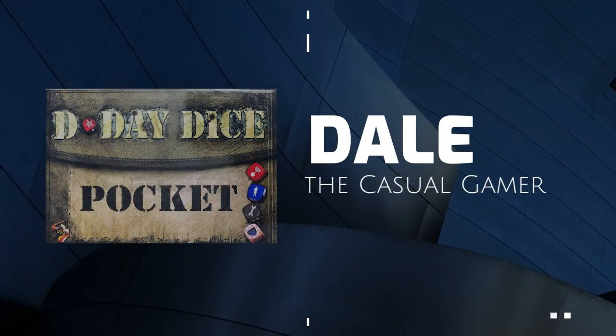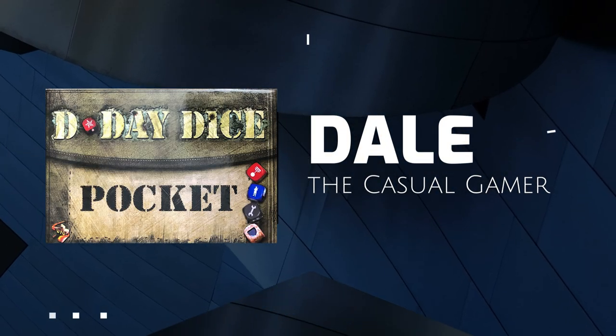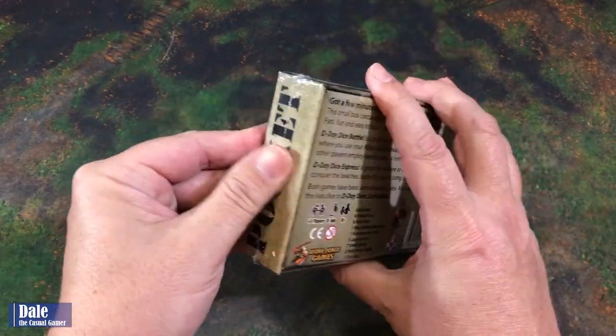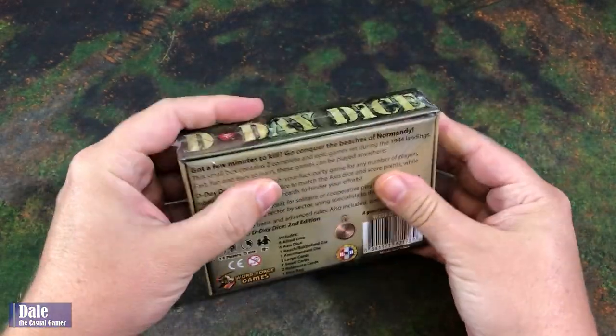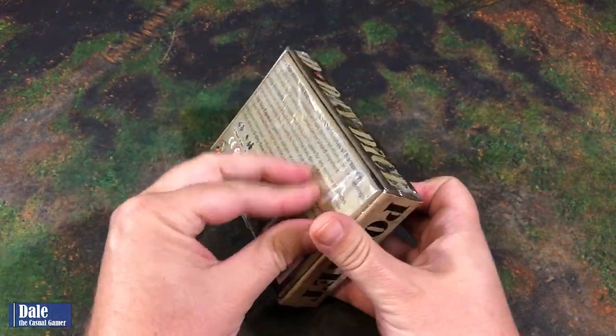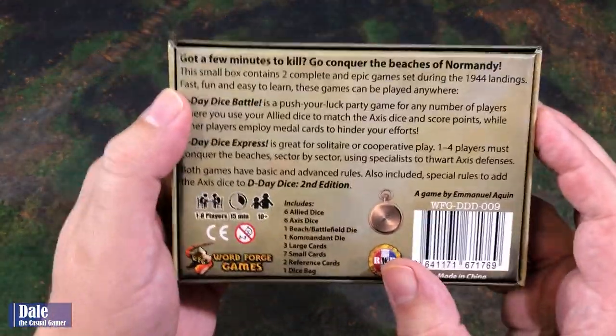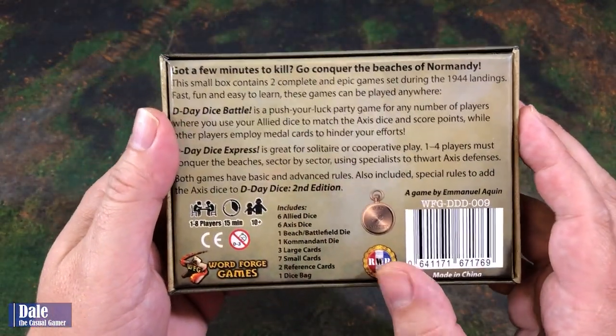Welcome. In this video, we're going to do an unboxing and then solo playthrough of D-Day Dice Pocket Edition. So down at the table, go ahead and get the shrink wrap off and see what's inside here. So a fairly small box — I've got a few minutes to kill. Go conquer the beaches of Normandy.